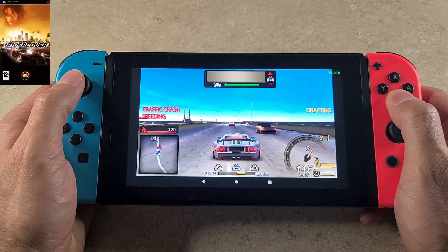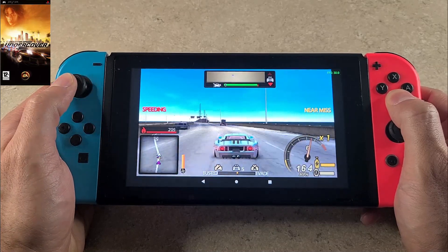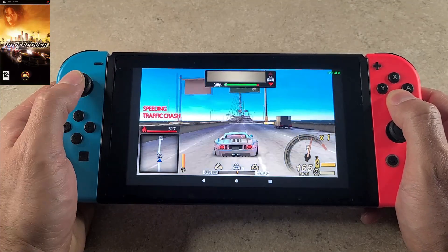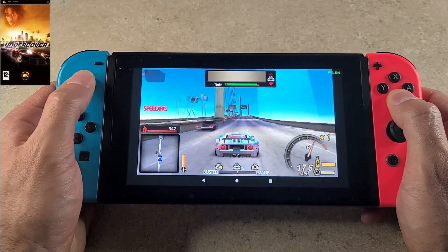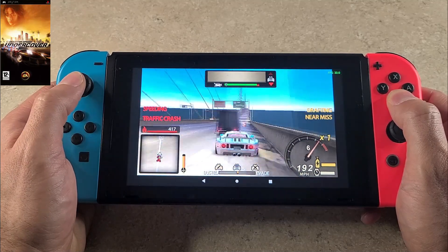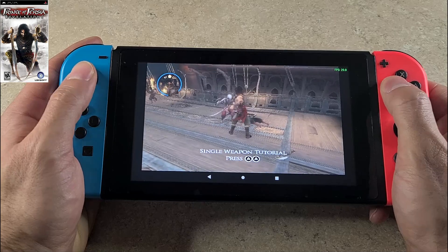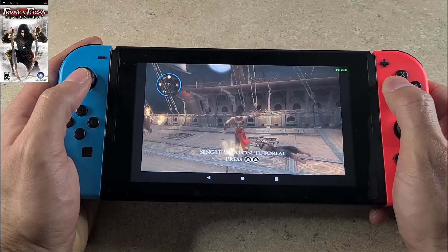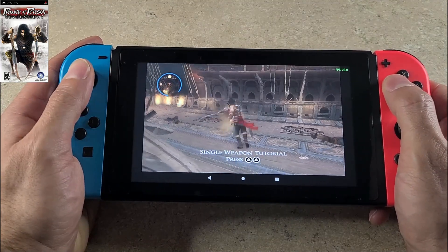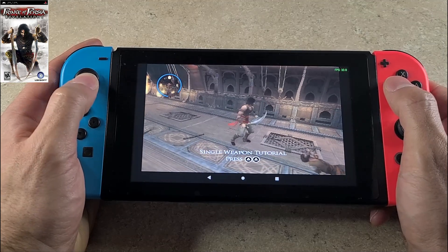Dispatch, suspect is definitely code 6. Let's get immediate backup. This guy's dangerous. Dispatch, he's got way too much car and he doesn't know what he's doing with it. This guy's dangerous.